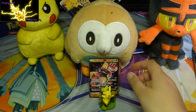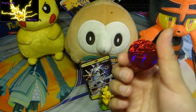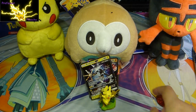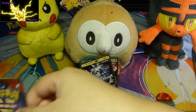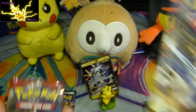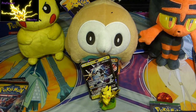Here we go - Buzzwole GX. And then we've got Xurkitree GX as well. We have a coin - I think that's Xurkitree, I'm really useless at these coins, tell me if I'm wrong. Now what I'm really interested in: we have Sun and Moon Burning Shadows, XY Fates Collide, XY Roaring Skies, Sun and Moon, Sun and Moon Crimson Invasion, Evolutions, Sun and Moon Guardians Rising, and Sun and Moon Crimson Invasion. I'm going to put these in order of how I want to open them - Burning Shadows is going to be last, just in case.